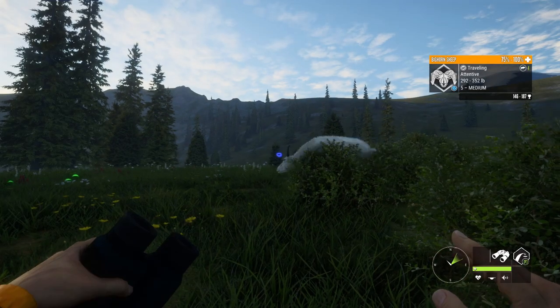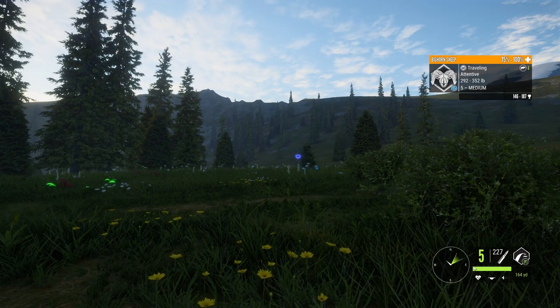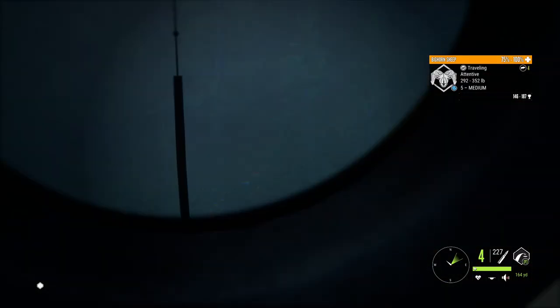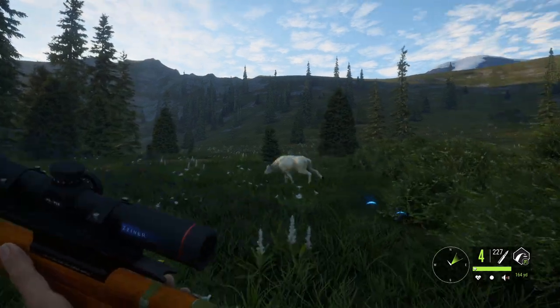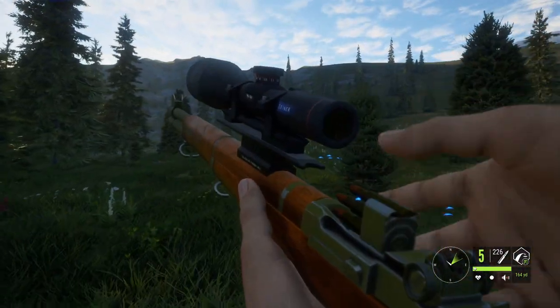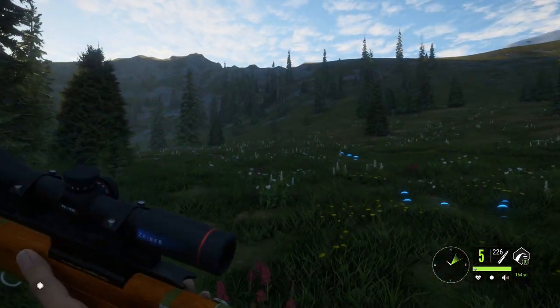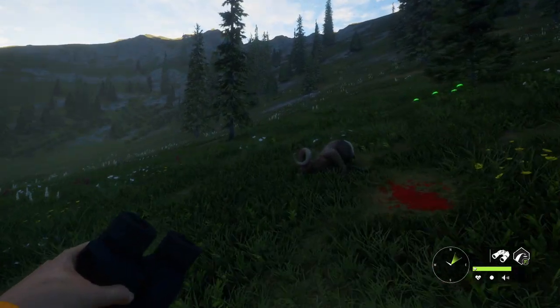That right there is a level five bighorn sheep and we're just going to smoke him with the gun and he's dead. Let's go ahead and pick him up. I'm not sure if that's going to be a diamond at all because both my diamonds were higher estimates than that, but he still might be. Let's go ahead and pick him up and see if he has a diamond. He's down right here.